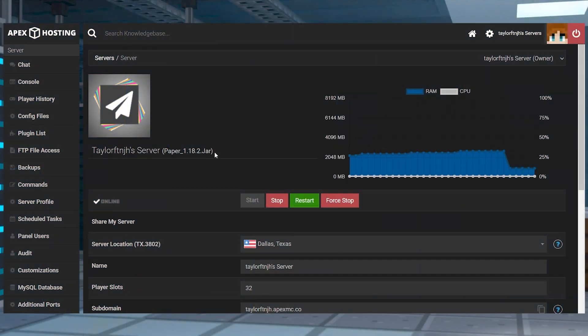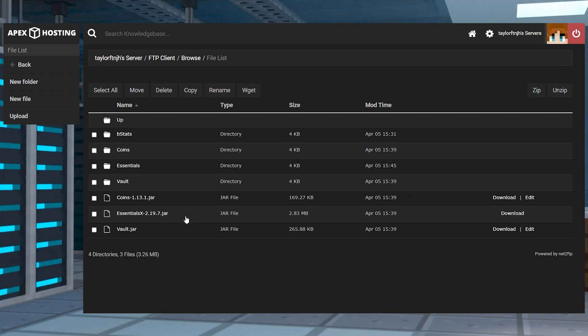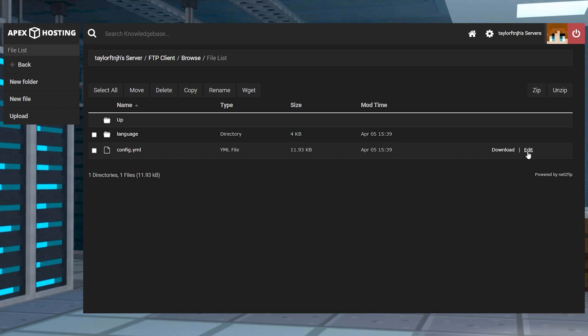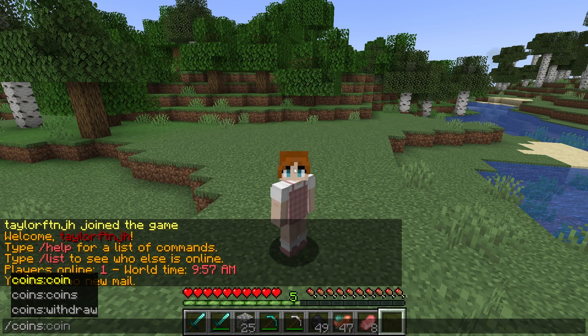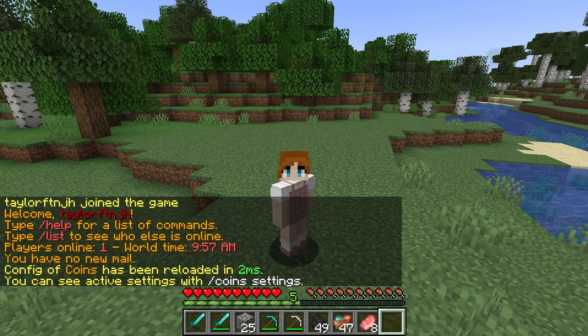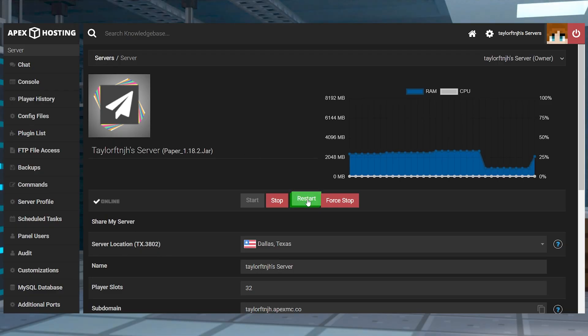The remaining features are found in the Coins configuration file, allowing you to control every aspect. Enter into the FTP file access and log in, then head towards the plugins directory. Continue to the Coins folder and press Edit to the right of the config.yml file, then make changes to the settings and click Save. Then you can use the /coins reload command or restart from the main panel to apply the changes.